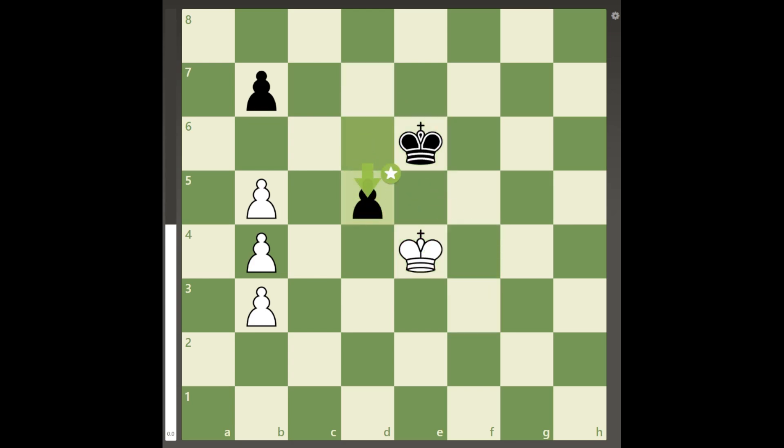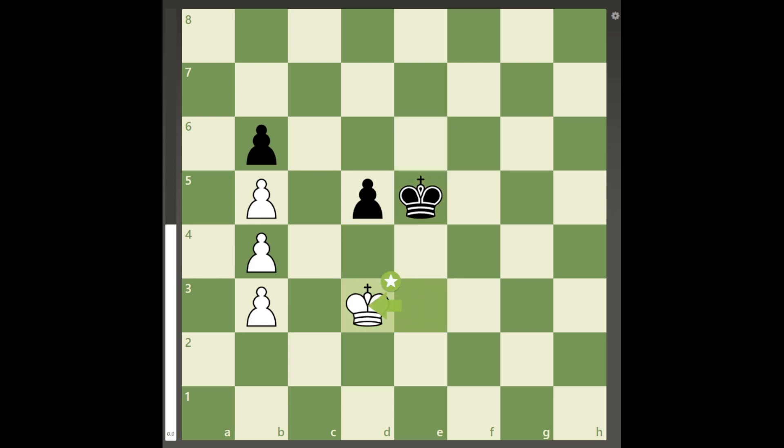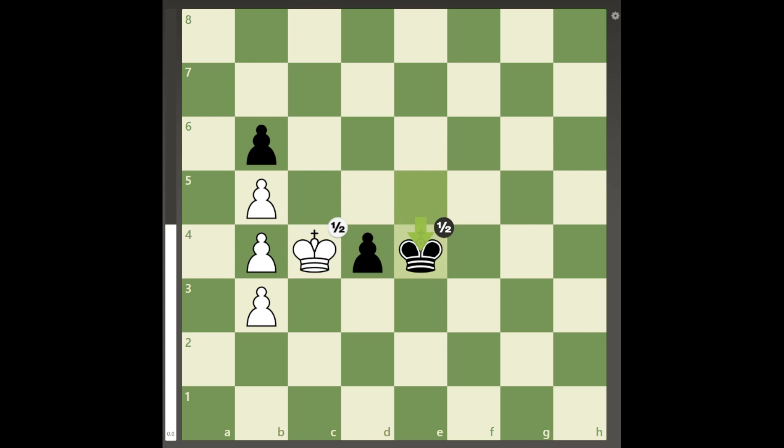After white is able to get the position with the kings on D4 and E6 with black to move, black makes one last attempt with B6, but this allows king to E3, again moving the king to the opposite colored square. After king to E5, king to D3, pawn to D4, king to C4 forces king to E4 if black doesn't want to lose the D pawn, and it's just the same exact stalemate moved one rank down.